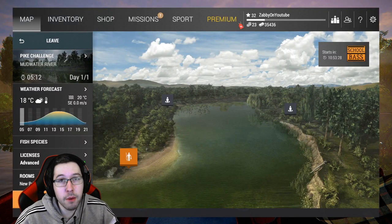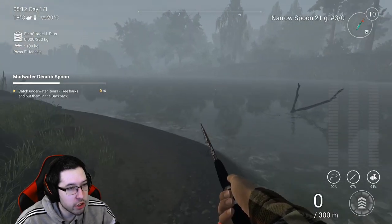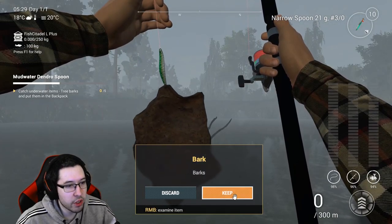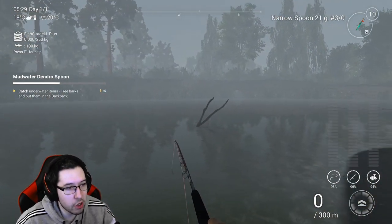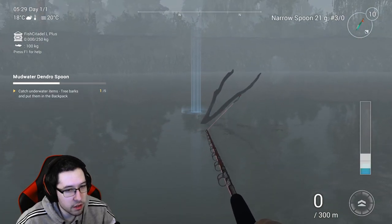When you get to Mud Water River, you're going to want to come down to the pike challenge area. All you're going to do is go to this stick right here and face it from this angle. There we go — we got one piece of bark.